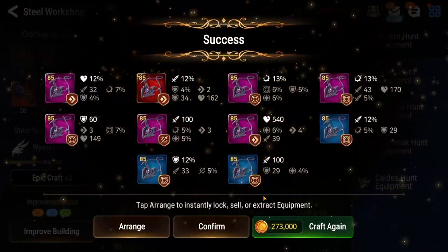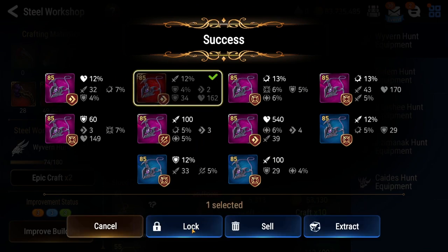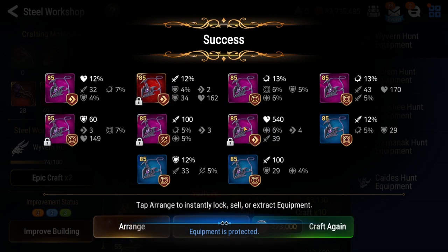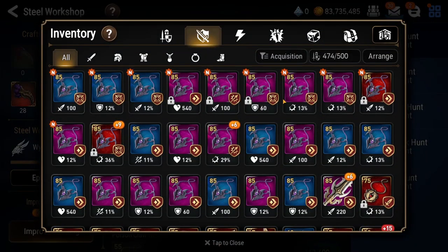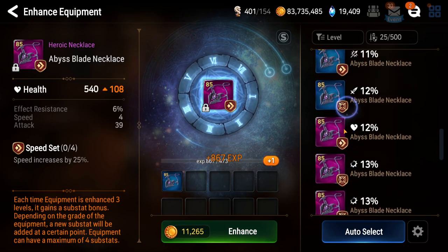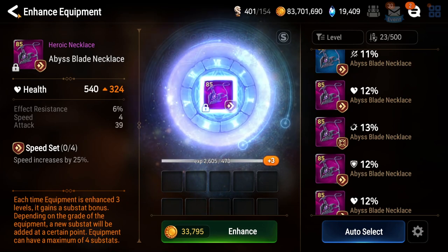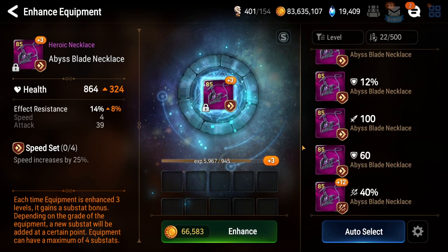We're not going to go through all 50,000 today unfortunately, but that just means more content coming up. Let's go ahead and lock these - this is flat health, but it's fine, some units can do quite well with flat health. This one is okay for speed, so if we roll a bunch of effect res or speed I'm okay with either. Eight percent effect res - pretty good.